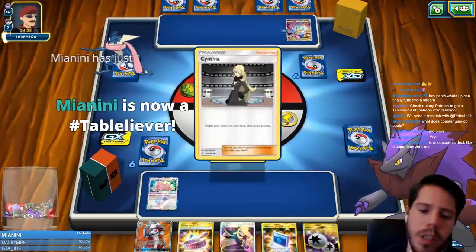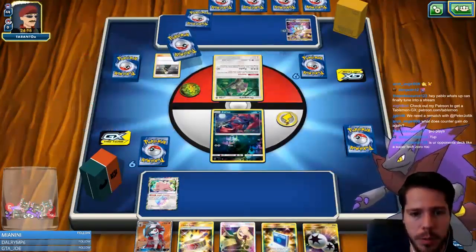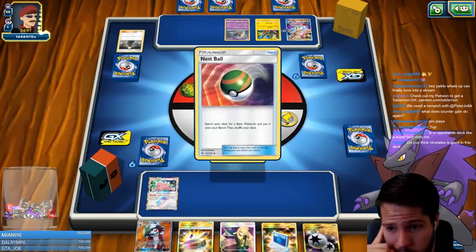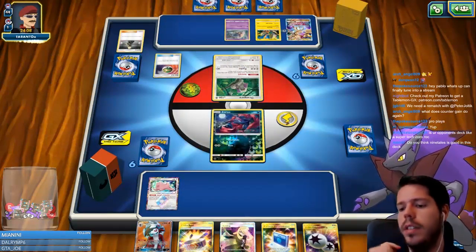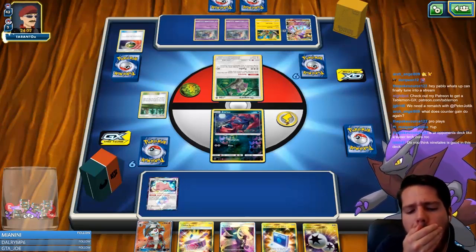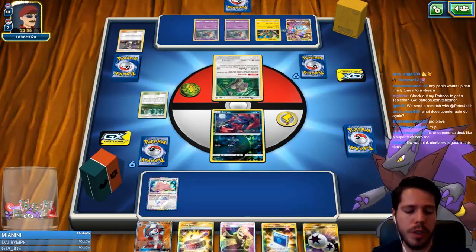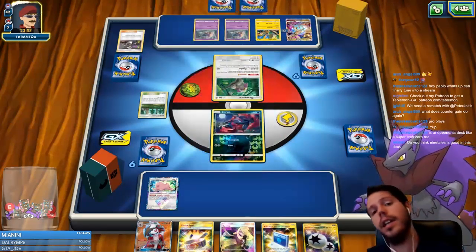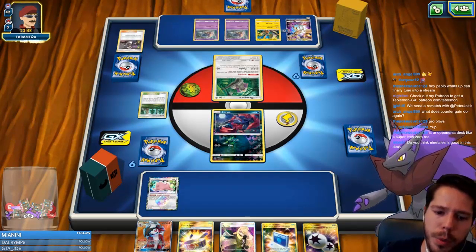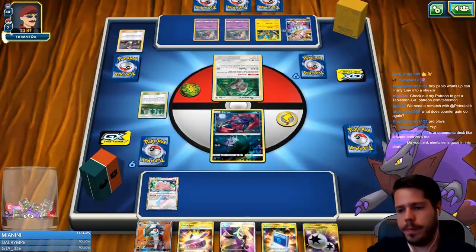My opponent starts on Rockruff, which is great news. We're up against Ultra Necrozma — not bad, this will be an interesting matchup. We also see a Cocoa. Does Ninetales work in this stack? Maybe. Ninetales will always be a great card no matter which deck you play — there will always be a situation where it'll be useful.